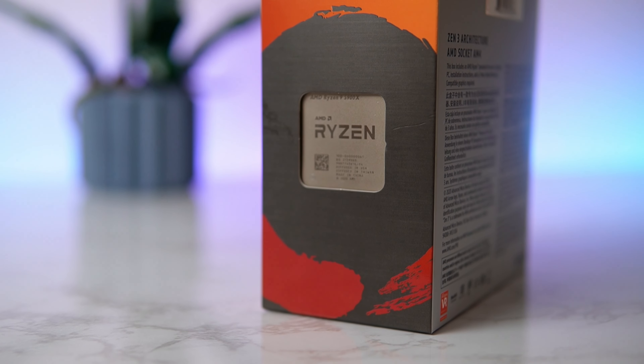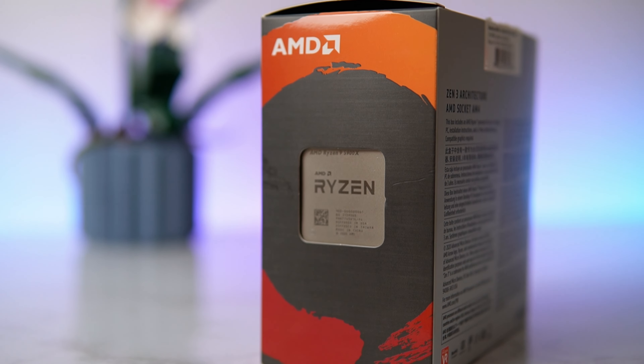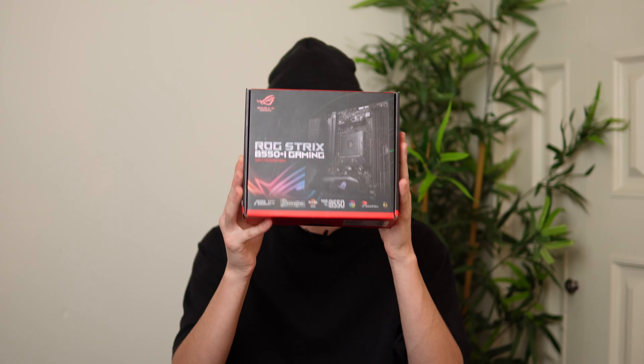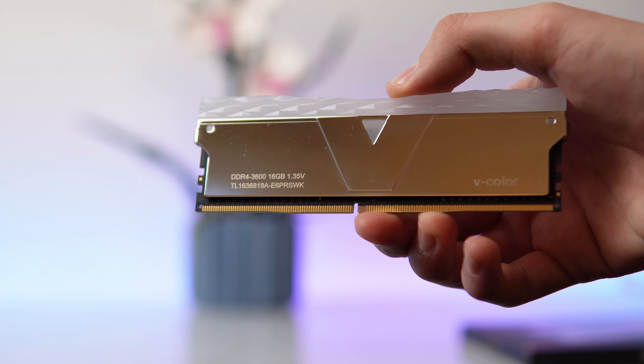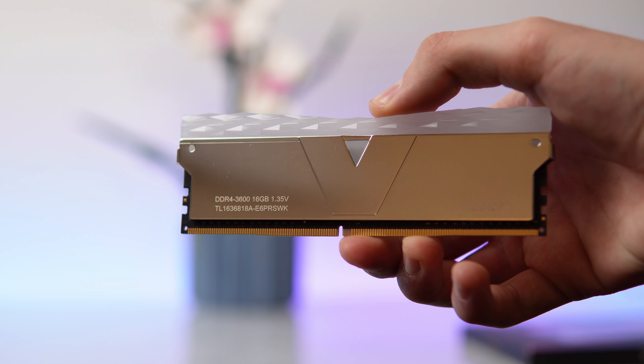The CPU is the Ryzen 9 5900X. It's a beastly 12-core processor with a base speed of 3.7 gigahertz and a boost speed of 4.8 gigahertz. Not the newest, but I'm content with what I have. For the motherboard, I'm going with the Asus ROG Strix B550i Gaming. For the RAM, I'm going with a 32 gigabyte kit from Vcolor with a really cool mirrored finish at 3600 megahertz.